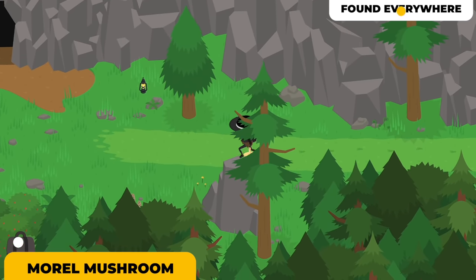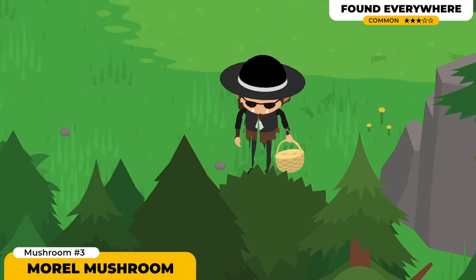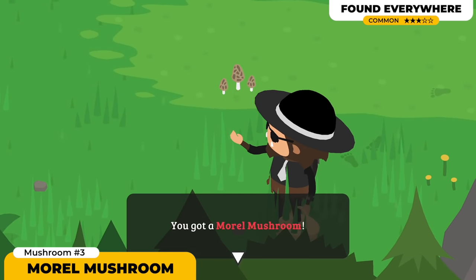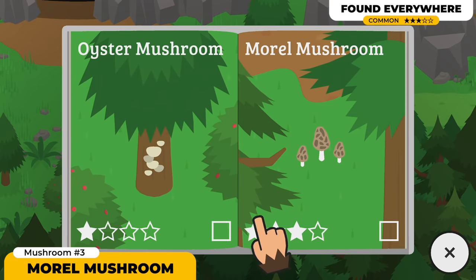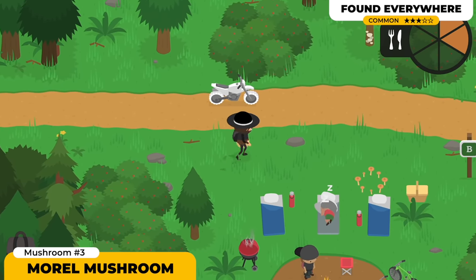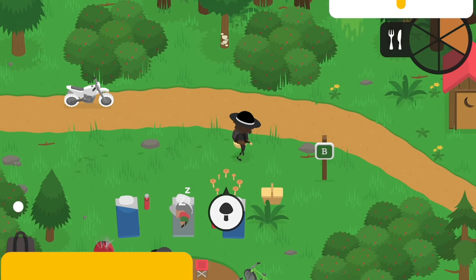Mushroom number 3 is the Morel Mushroom. This one's gonna have a really weird look to it, but it's pretty easy to spot if you walk around. Although this one is a 3-star mushroom, I did manage to find it quite a lot. It's scattered absolutely everywhere, even outside the campground. Just roam around the place, look for mushrooms, and eventually this one is gonna pop up.